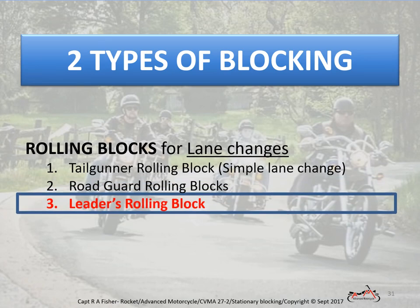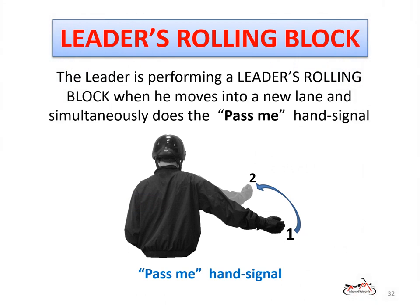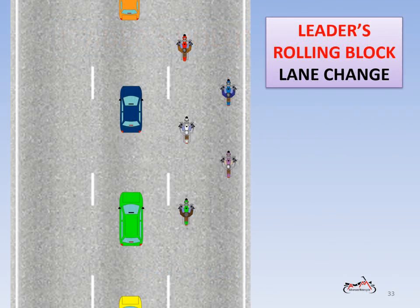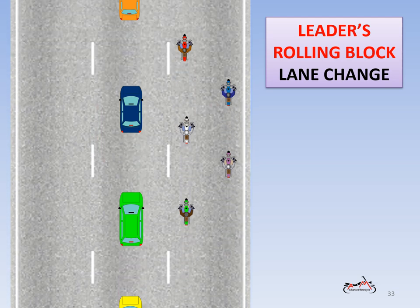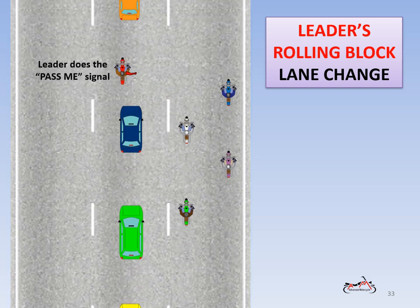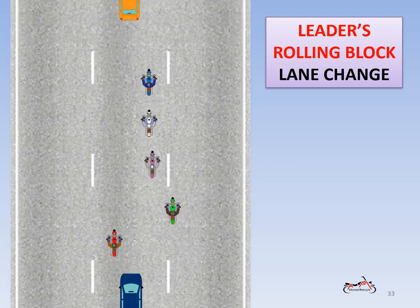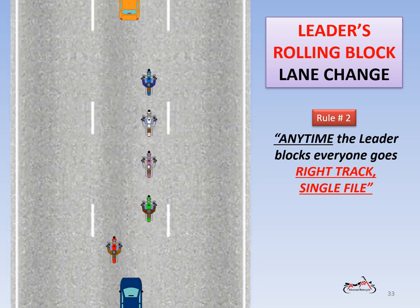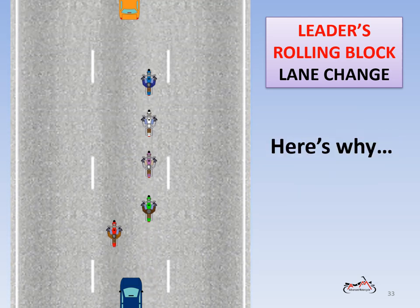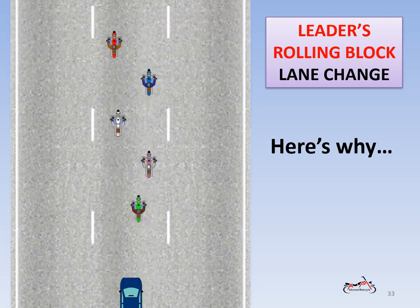Lastly, the leader's rolling block. The leader performs a leader's rolling block when he moves into a new lane and simultaneously does the pass-me hand signal. The leader performs this rolling block when the space available is hopelessly too small — in fact, it may be just enough space for his bike, not big enough to accommodate the size of the group. With the exception of everyone going single file in the right side of the lane, this block is identical to the rolling block we looked at previously. Here is why we have rule 2: so the leader can return to the lead position while having to use an additional or separate lane to pass.